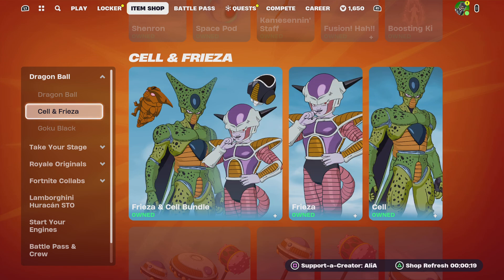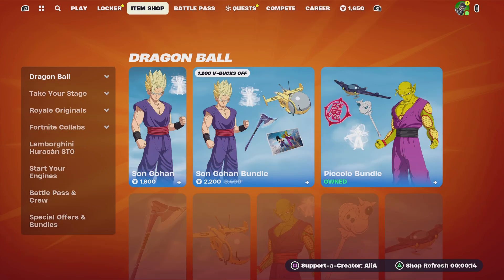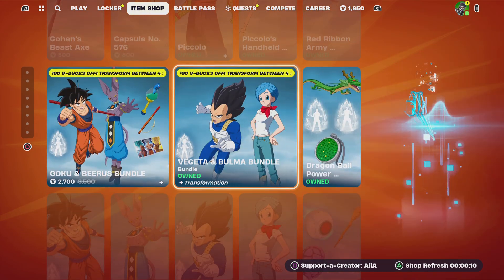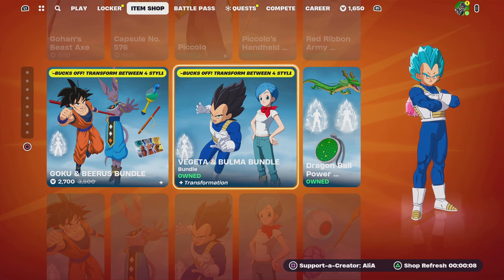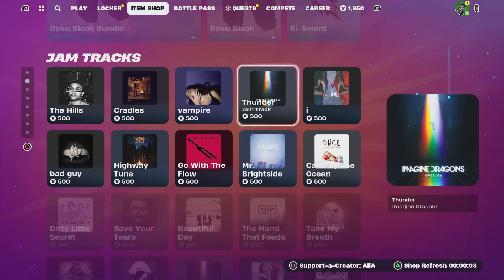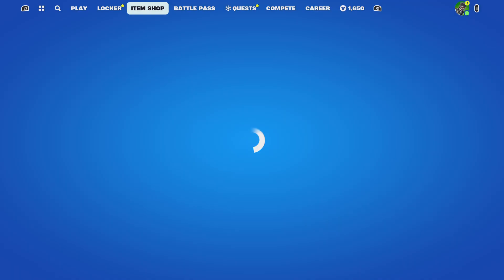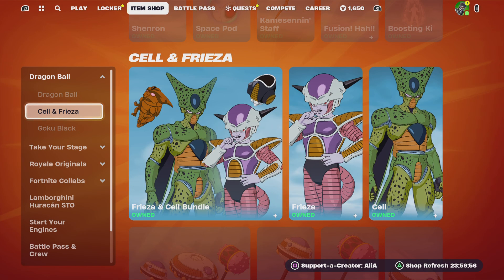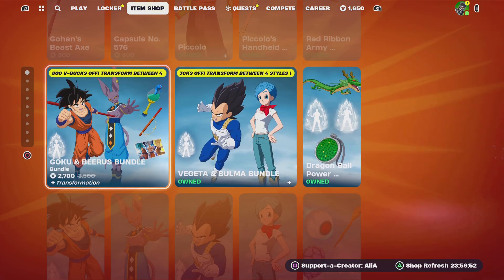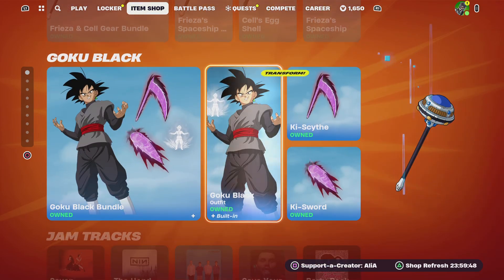Anyway, to start us off — last night we had the return of some Dragon Ball Z items: the return of Gohan, Piccolo, Goku, Beerus, Vegeta, Bulma, and obviously Frieza, Cell, and Goku Black. We didn't have any new jam tracks. Tonight, it doesn't look like there's anything new for Thursday either.